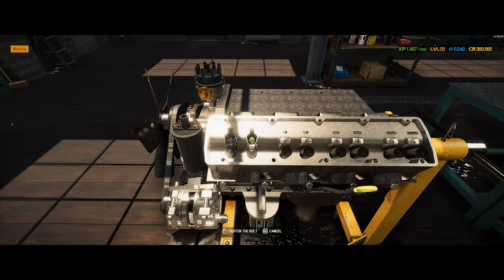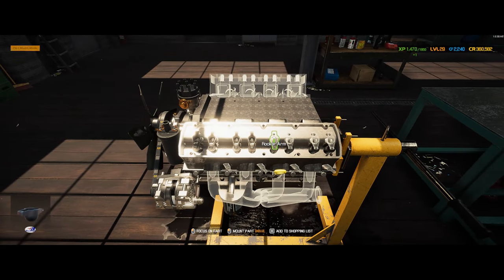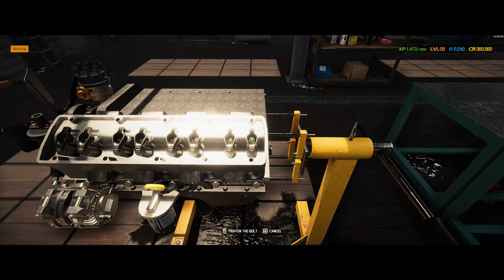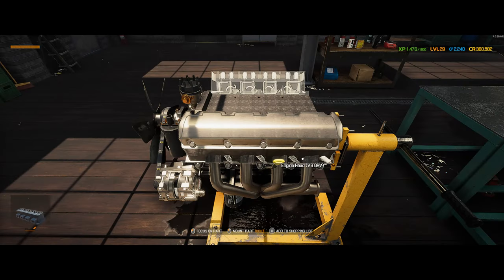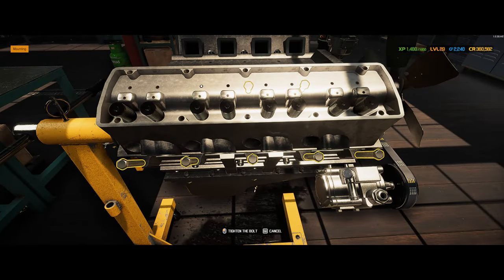Put our rocker arms on. Tighten these down so you can spin the shaft, and then back them off a little bit - or put them on tight and back them off. Either way. Oh yeah, look at that. Valve cover. Spark plug these in. Let's do this head. I've got this thing motored up together, baby.